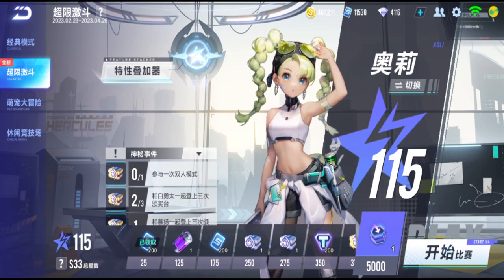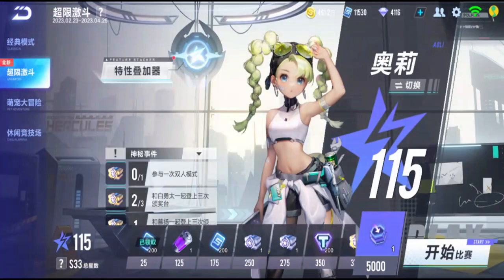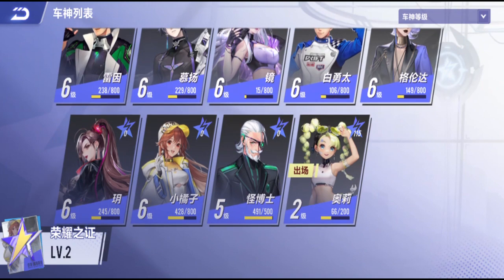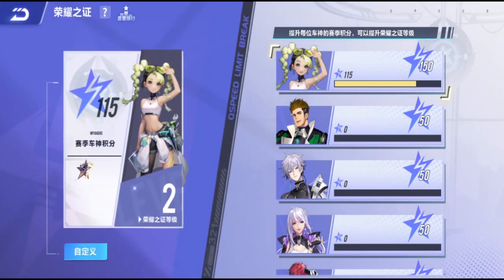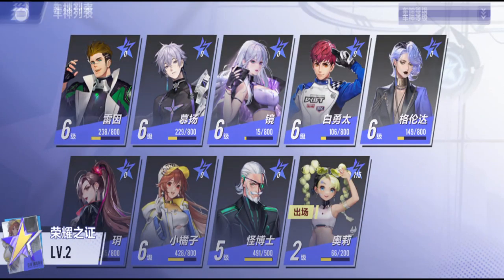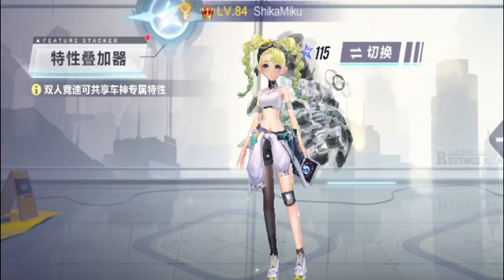Since everything is reset, the car skills are still here — what you call the upgrade character level is still the same. We are still level 6 and 5, Olina is still level 2, but the season rewards are reset. A few things have reset but some still stays, so let's just start using Ollie and that Olina.